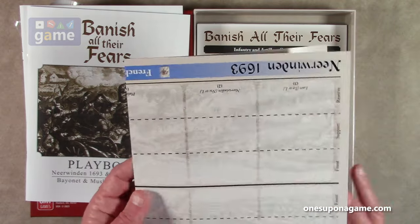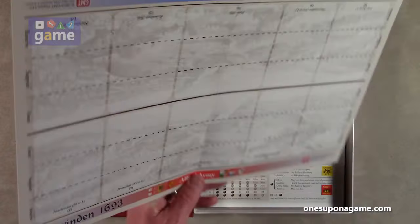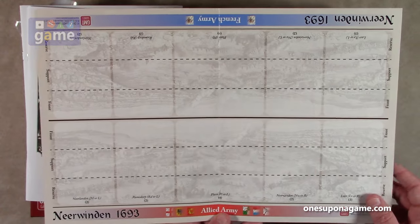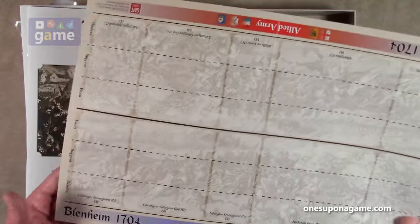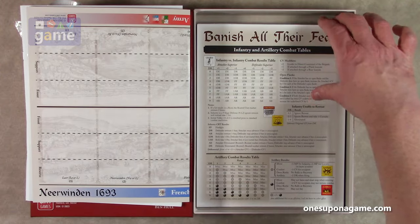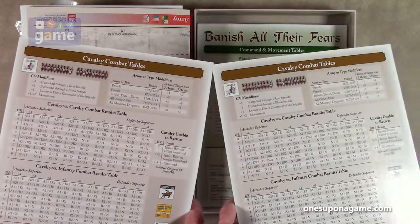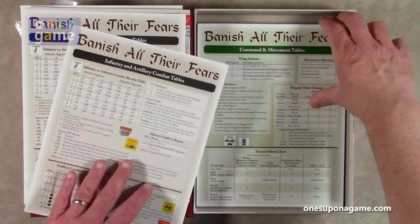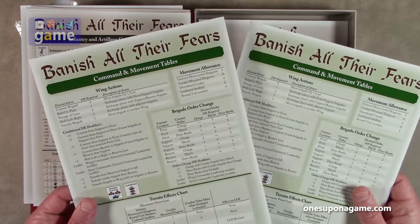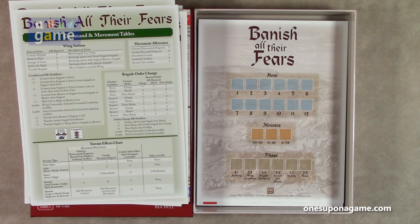We have the Nirvinden battle board — it shows the Allied army and French army with front, support, and reserve lines. The other side is the Blenheim 1704 battle board. Then we have two copies of the infantry and artillery combat tables, one cavalry combat table, and two copies of the command and movement tables — one for each player. There's no solo system; you'd have to true solo playing both sides, as most wargamers do anyway.